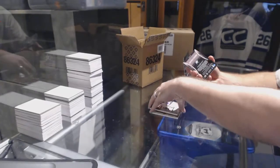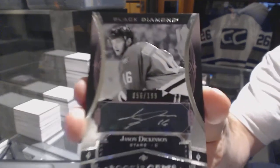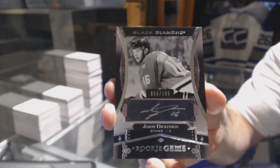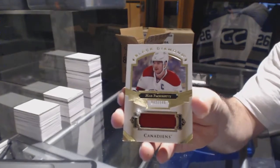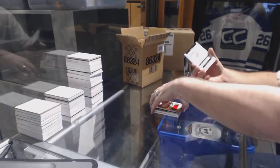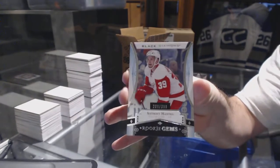We have a Rookie Gems numbered to 199 for the Dallas Stars: Jason Dickinson. For the Montreal Canadiens, a 149 Max Pacioretty patch. And for the Detroit Red Wings, a 399 Rookie Gems: Anthony Mantha.